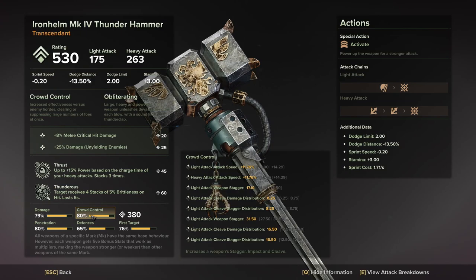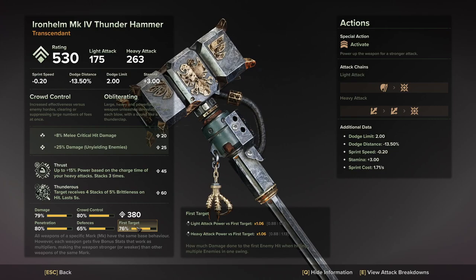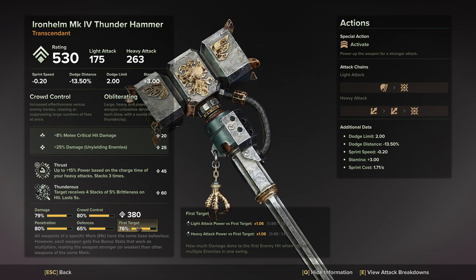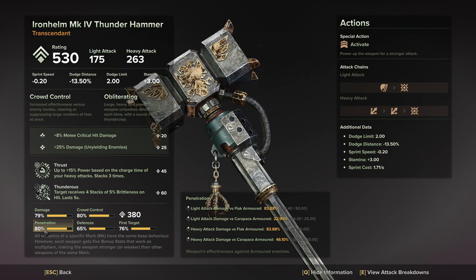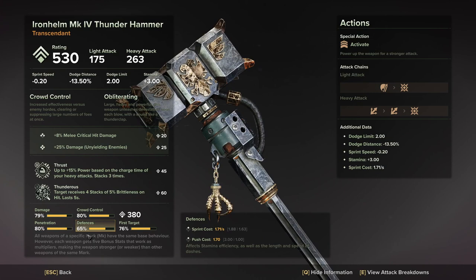Crowd control deals with your attack speeds, cleave damage distribution, and all that sort of thing, so it's very important. First target gives you a huge boost against the first thing you hit in that attack pattern. Penetration is your armor penetration. So these three — first target, crowd control, and penetration — are your biggest multipliers. Damage is just flat damage, and defense would honestly be your dump stat.